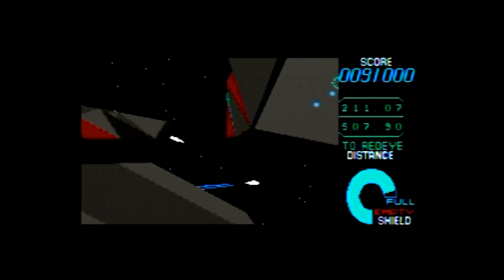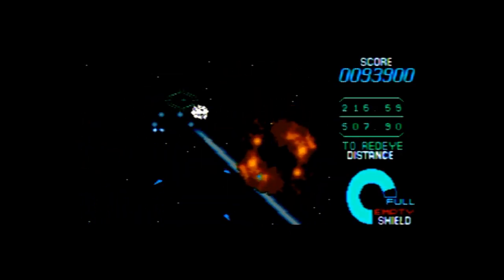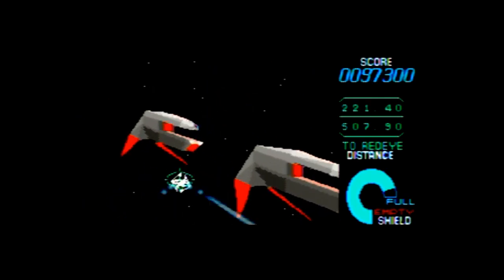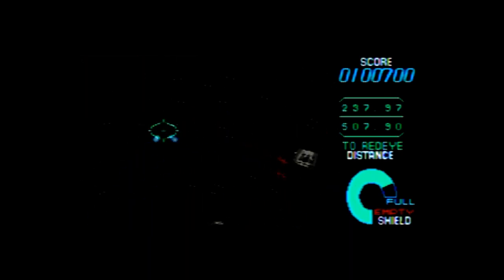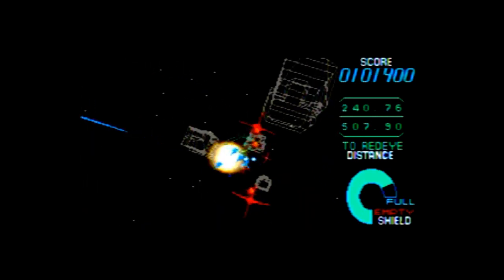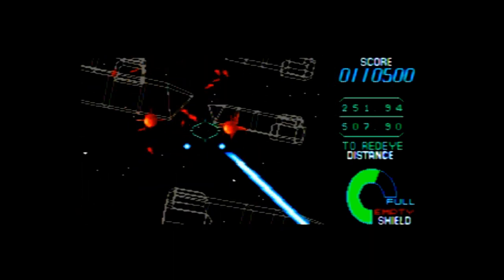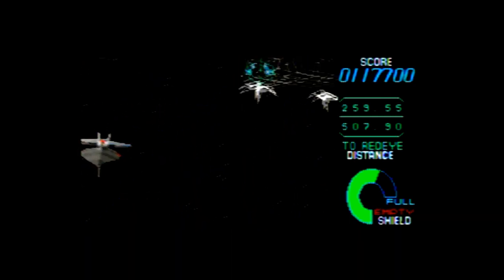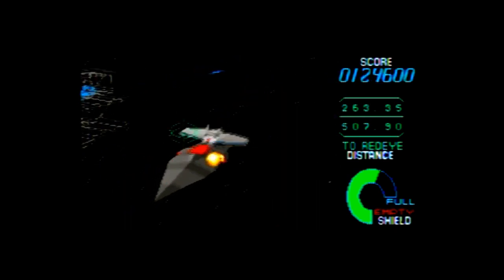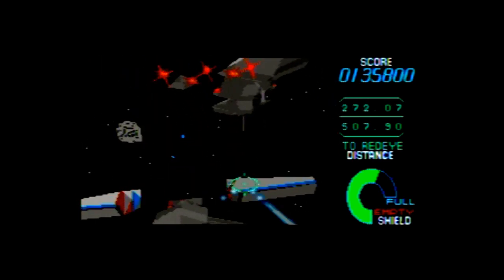You're under attack. Energy to shield decreasing. Making a steep rise. Geosword, come in Geosword. This is Team Leader. Attack the starboard, Geosword. I'll take the port. Over.